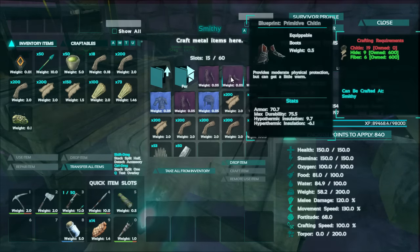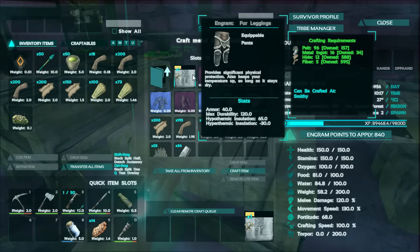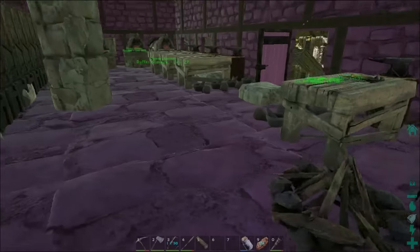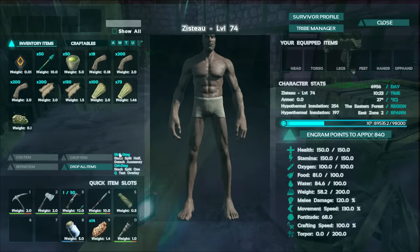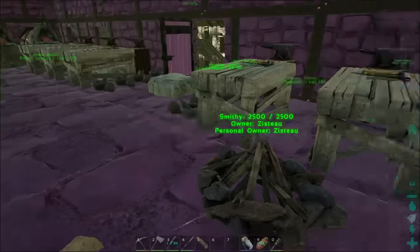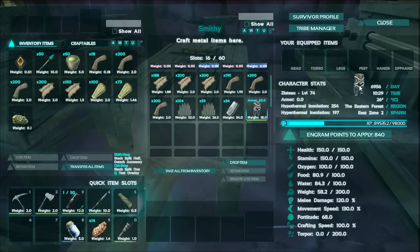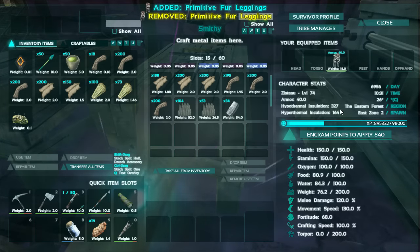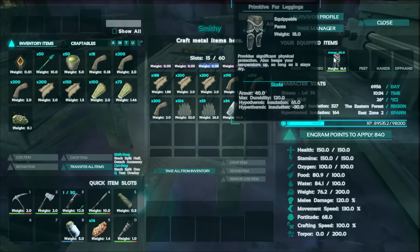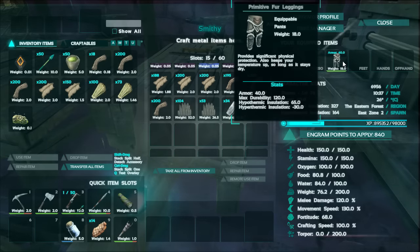So this is what we're going to make. What do you need when you need a little bit of courage? You need some man pants. This is going to be our cold weather man pants, and once we level up and can make some scuba leggings, that'll be our warm weather man pants. We've got fur legs on now. My hypothermal insulation went from 254 to 327. So that's 73 points. Pretty good.